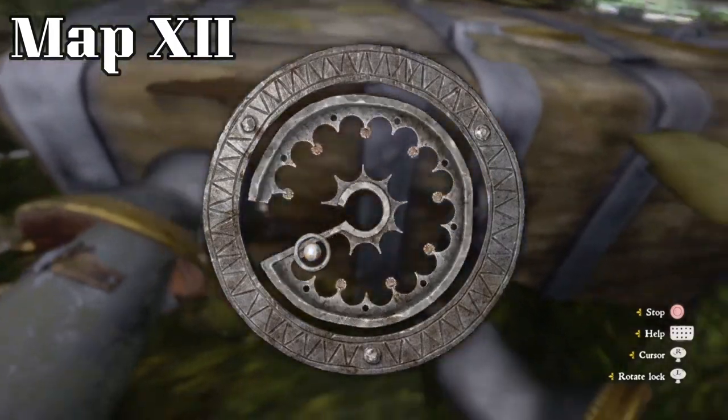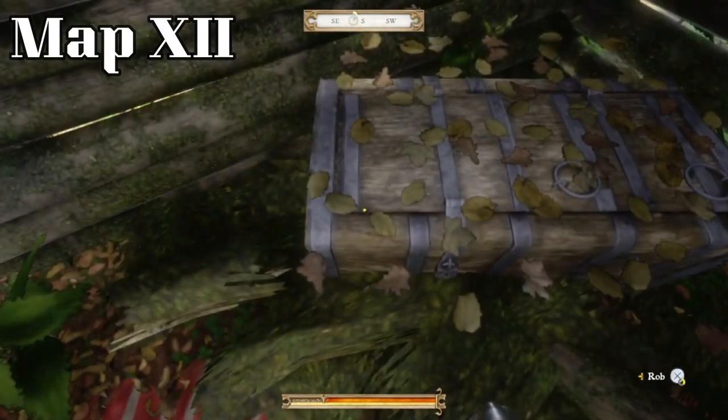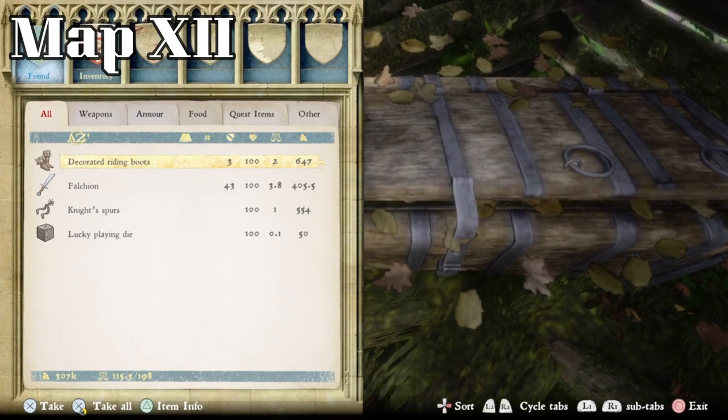It's going to have a hard lock so you're going to need to pick it. In this chest you'll find decorated riding boots, a falchion, some night spurs, and a lucky playing die.